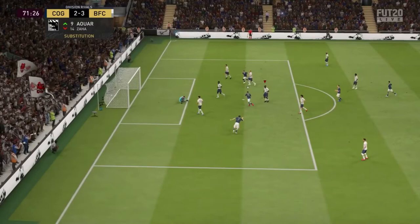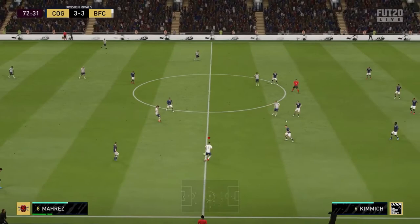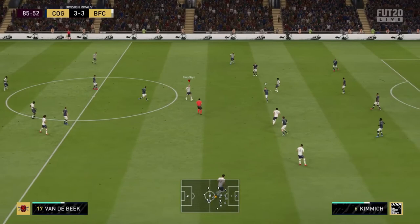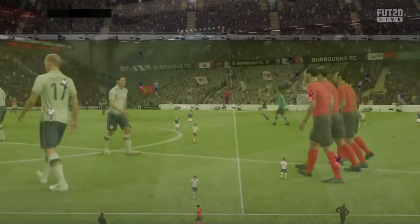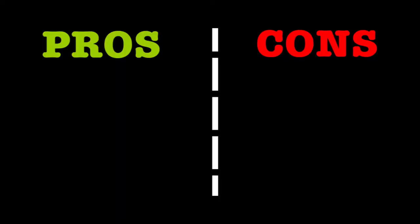What did I say — my opponent just rainbow flicks me and scores. I'm attacking again now, I want the winner. Romero is shielding well with his body. That's the full-time whistle — a three three draw, which I'm very happy with. My opponent's third goal was a brilliant rainbow flick from kickoff, but I'm not mad as I was two nil down. Romero with a hat-trick — what a card!